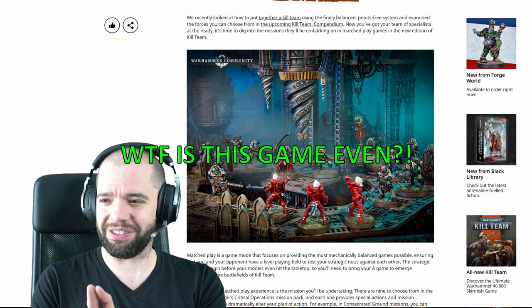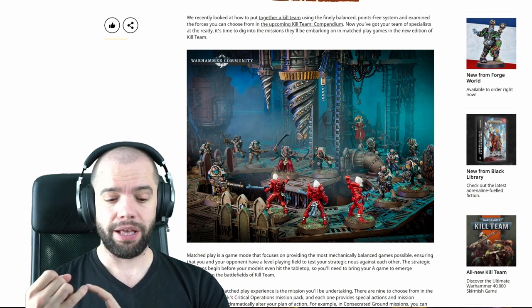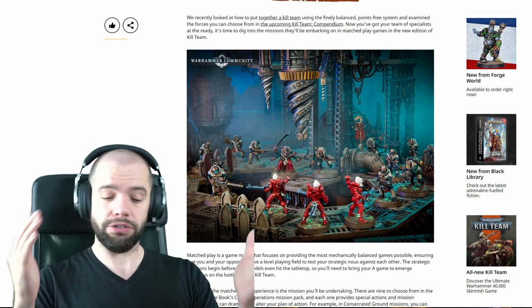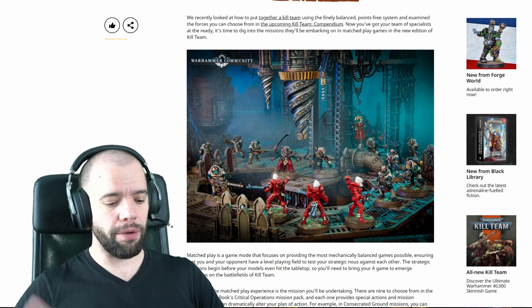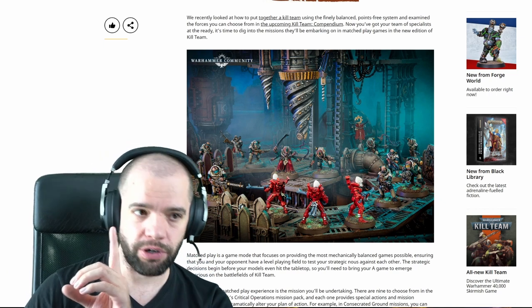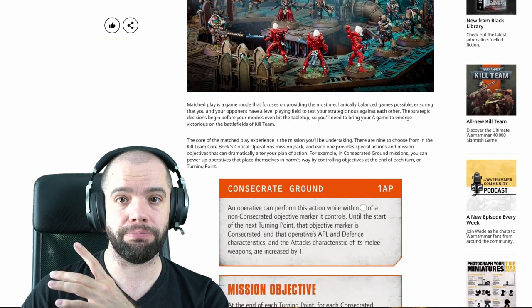A lot of people out there might be concerned about what the new game is actually going to play like. They've said it's a streamlined version of the game, but they haven't said it's a fast game, they haven't said it's an easy game. So far the main things they're saying are that it's streamlined and that it's balanced. Before they tell us anything about the narrative games and the campaigns, they're first giving us match play. They keep saying 'finally balanced.' They are telling us what this game is focused on - balanced and streamlined, a tactical skirmish game. I'm quite curious to see how long a game takes to play.